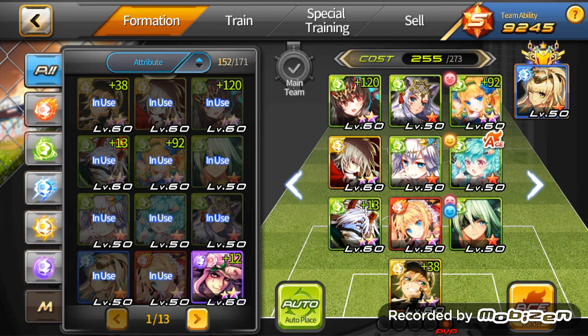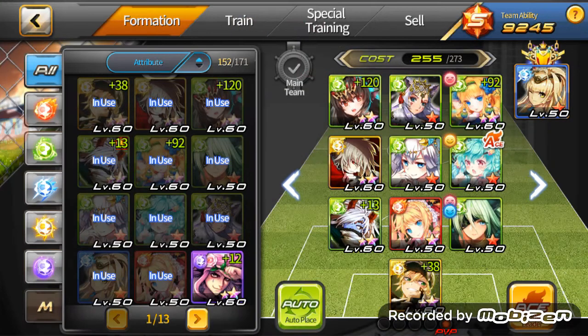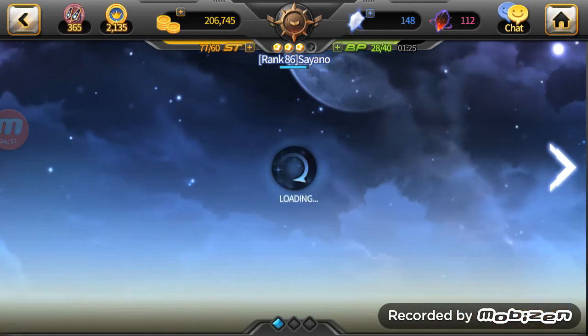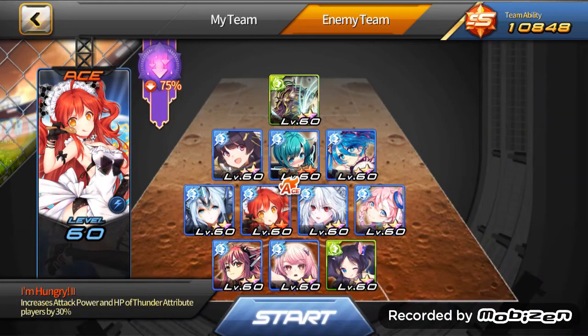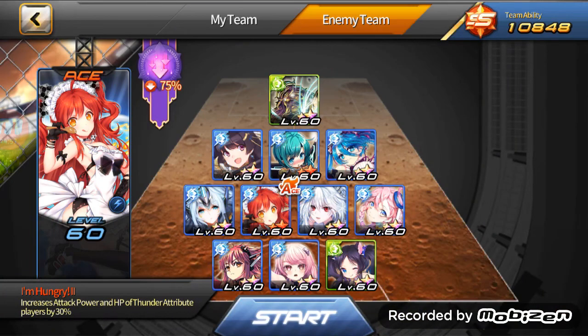In mids, you pretty much always want a tanky center mid — a ball holder, someone who's not gonna die in a few hits. A ball holder in center mid carries the ball when it's your turn. The two strongest ball holders right now are the legendary Metatron and the thunder boss Juri. Metatron is number one just because she's pure OP — one of the most broken players.